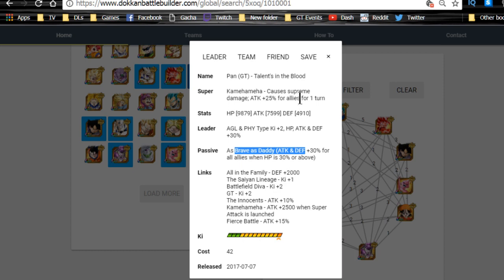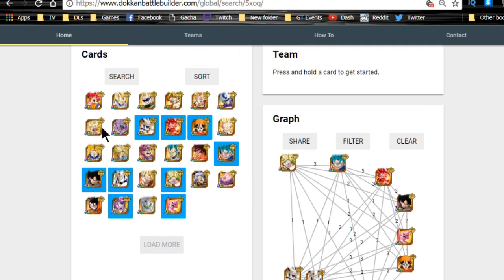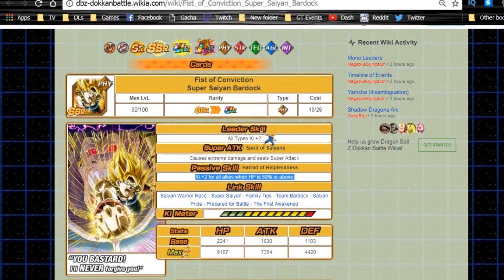The Pen has attack and defense plus 30% for all allies when HP is 30% or above — very viable. Bardock is here for ki plus two and the seal ability, which is very useful on a physical team. Those are the top transcendent ultra rare options for this mono physical team.